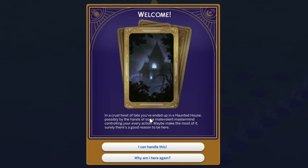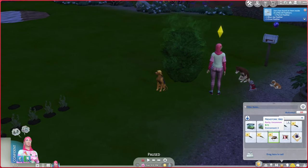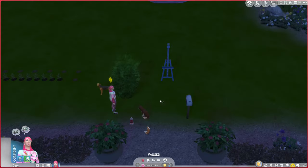In a cruel twist of fate, you've ended up in a haunted house — possibly by the hands of someone level mastermind controlling your every action. We actually got a prehistoric bird worth 75 simoleons! Should we invest in a selling table eventually? I don't have enough money for it right now.